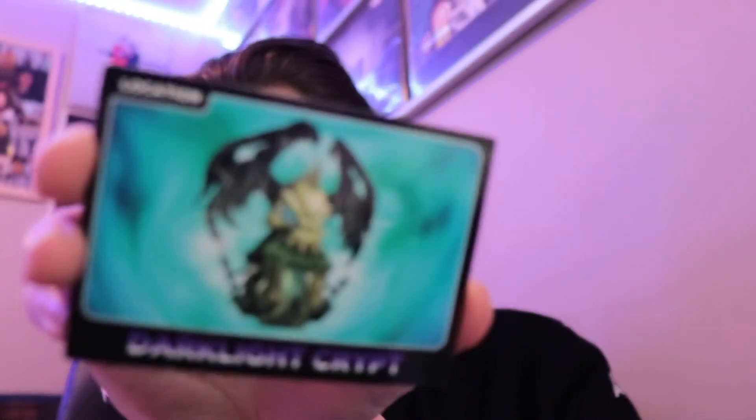Darklight Crypt, Sky Iron Shield. So we got items, and we got hats - Anvil Hat. Stump Smash, but a sideways card. These are like pictures from in the game - they're literally in-game pictures.